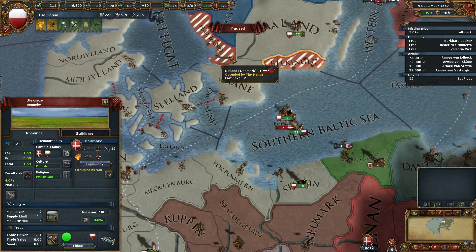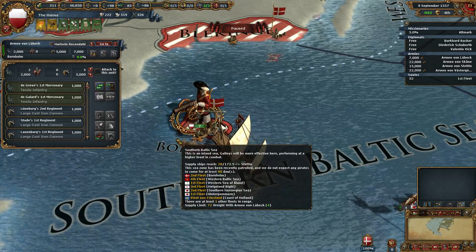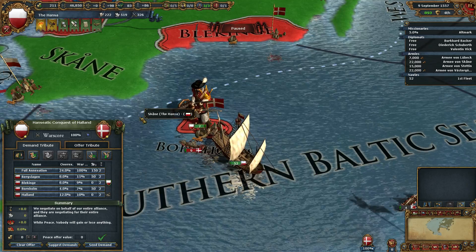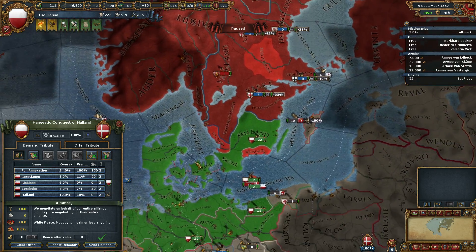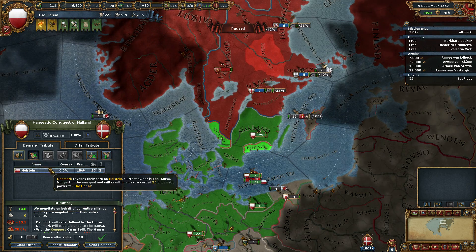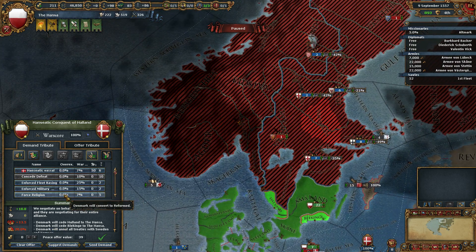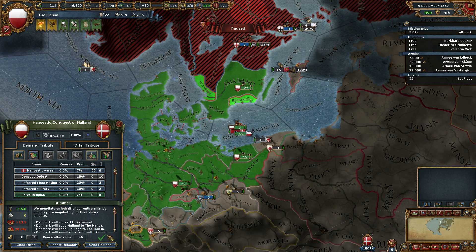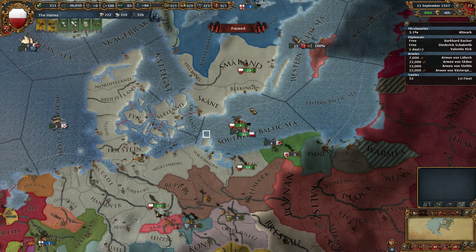We have claims on Blekinge and Öland, but we don't have a claim there. Let's see for peace — we'll see what we have. They actually occupy that now. I only want these two, and that'll be a certain aggressive expansion. I'm going to make them an all-treaties, and I'm going to force them to be reformed. That'll be it. You can keep your capital, Denmark — for now.